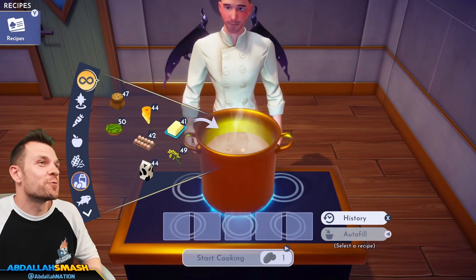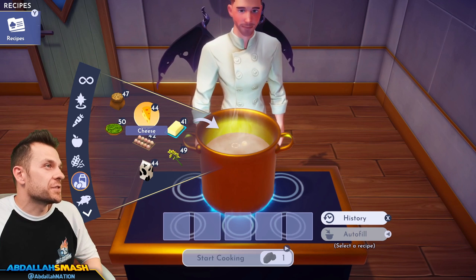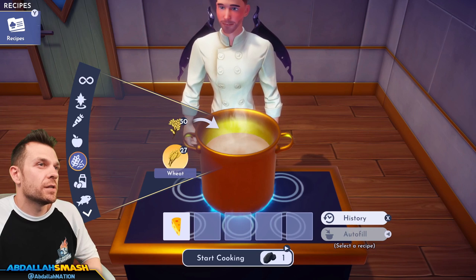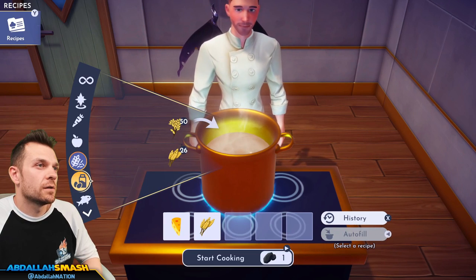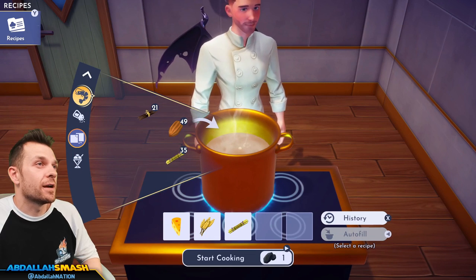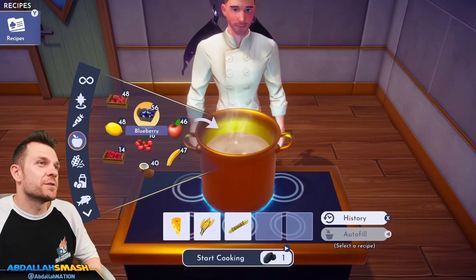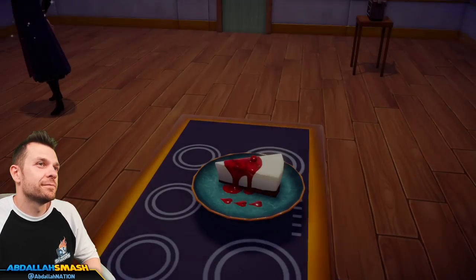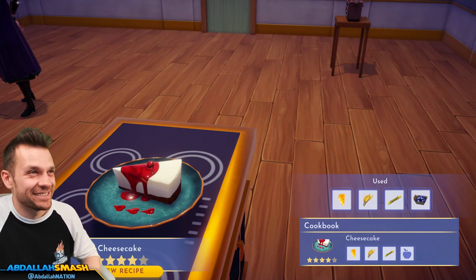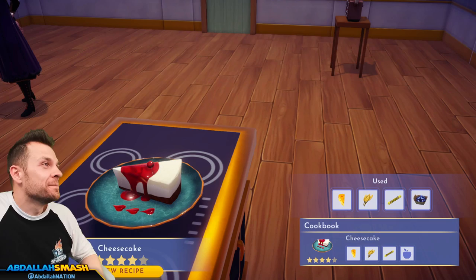Are you ready for one of my favorite meals? The cheesecake — cheese, wheat, sugar cane, and fruit. I'm going to do blueberry cheesecake, even though it turned into raspberry cheesecake. That's cheesecake!